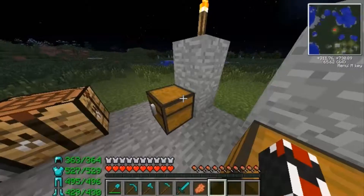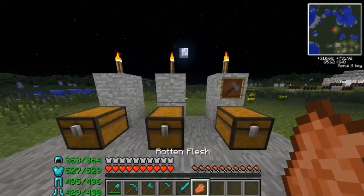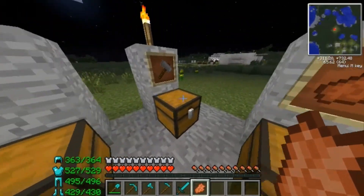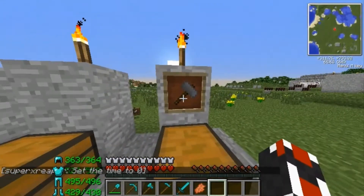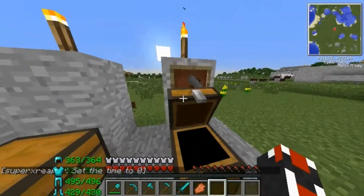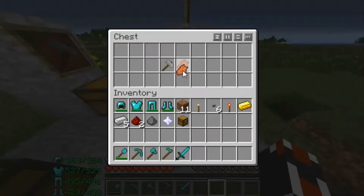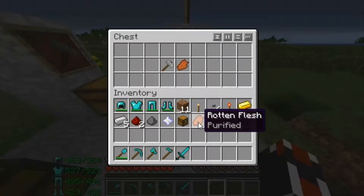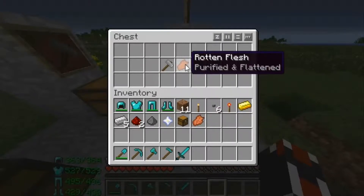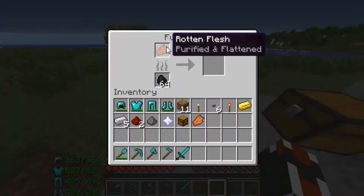Then if you take the purification powder and put it with some rotten flesh, you will get what they call — I think purified or hammered or something, I can't remember exactly. But then to get to the next stage, you have to make a hammer, and you can do that with an iron ingot and a stick — it's really simple. Once you hammer the rotten flesh, you'll get rotten flesh purified and flattened. Then you take the purified and flattened flesh, throw it right into a furnace, it will start to cook, and we'll go ahead and wait on that.